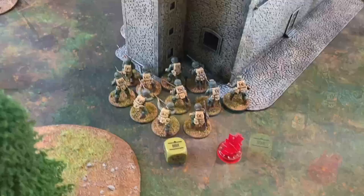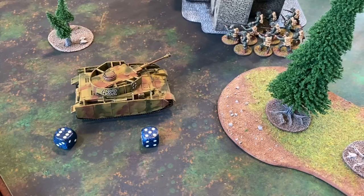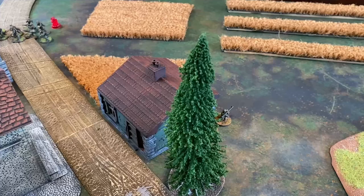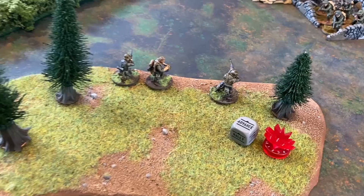Turn five is underway. The Americans pull the first order die — they're going to attempt to charge the Panzer IV. Hit by Tiger Fear and having pins on them, they take an order test to see if they can successfully make this charge. On an eleven, that fails. They go down, with Tiger Fear causing an additional minus one to their morale. The Americans pull the next die — the sniper team shoots downrange again at the German unit, continuing to apply pins. That shot hits, giving them a second pin, and it does damage — one more removed.